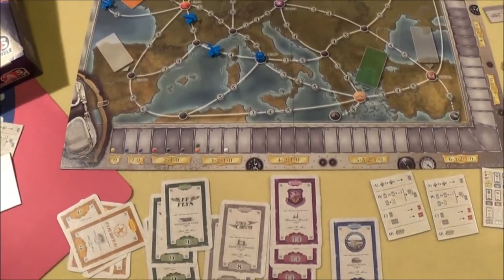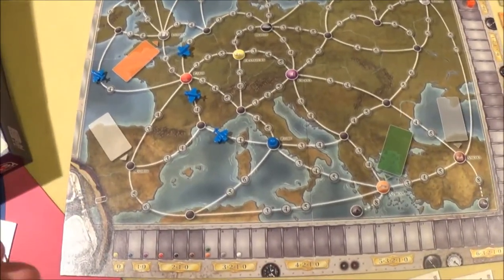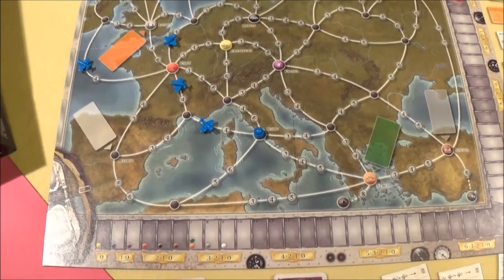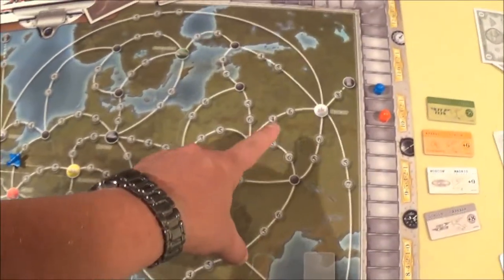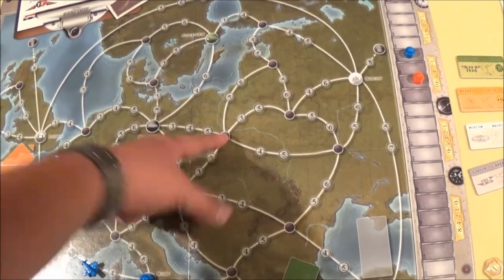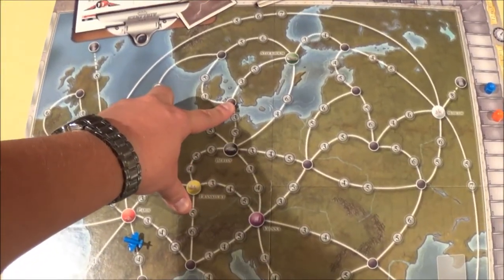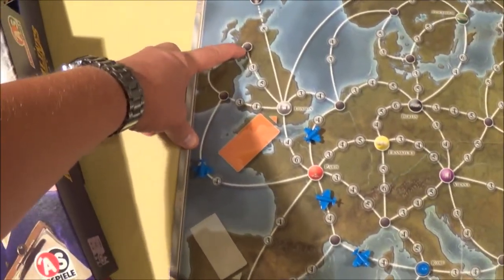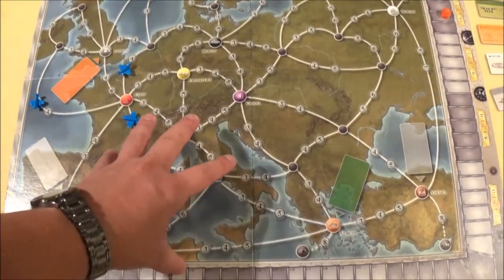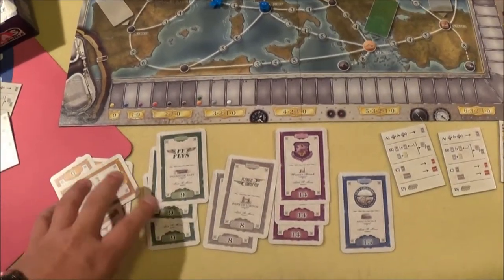If you're looking for the next step above Ticket to Ride but want that same strong feeling of route building, this is probably a really good idea. What you're doing instead of completing your own routes — say traveling from Madrid to Moscow — is trying to drive up the stock value of companies you're heavily invested in. Some cities on the board don't even have names, like what's probably Warsaw, while Copenhagen and Edinburgh are recognizable.